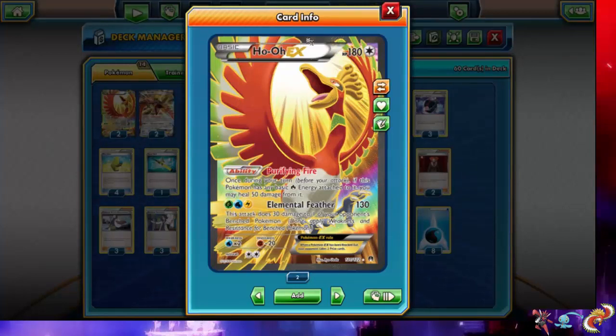We're bringing you Ho-Oh EX. Let me explain Ho-Oh a little bit. He has the Purifying Fire ability: if he has a basic fire energy attached, he heals 50 damage from himself. The problem is it has to be a basic fire energy — it states specifically 'basic fire energy.' I tried it with a rainbow energy and it does not work on PTCGO. So no rainbow energies, no special energies. His attack, Elemental Feather for 130, seems a little lackluster.